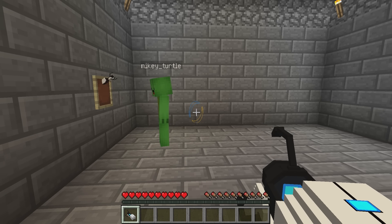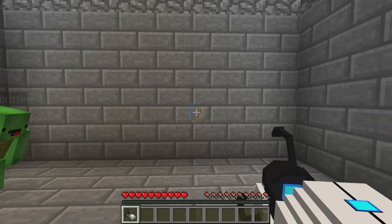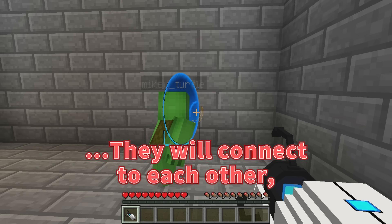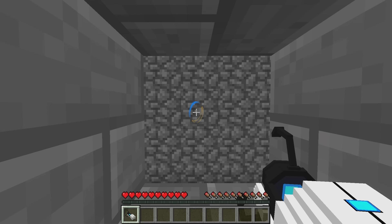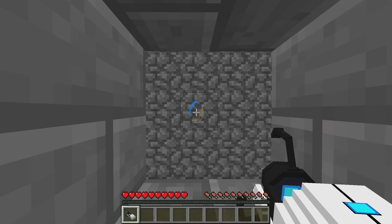These look cool. They are! How does it work? Well, if I shoot the wall like this — zap — there's a portal. If you set up a second portal, they will connect to each other, allowing you to move between them. Now I'll shoot a portal through this window to the other side. Watch this — three, two, one.